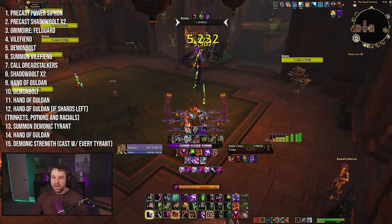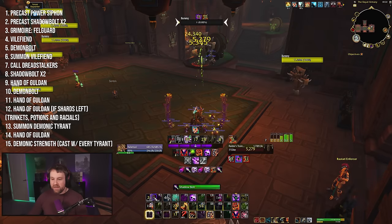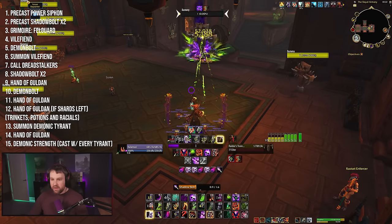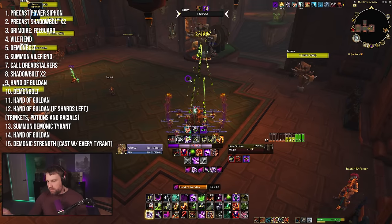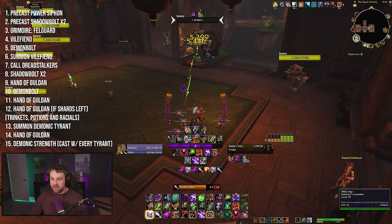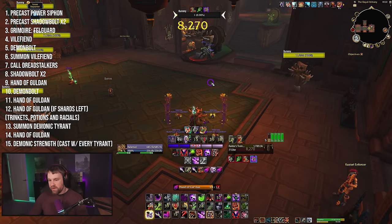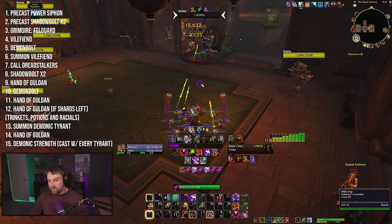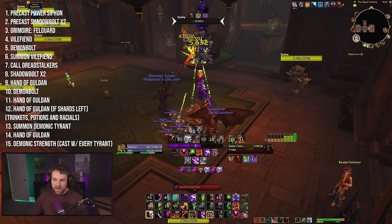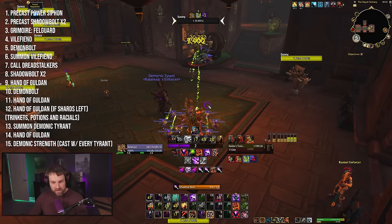Keep an eye on your Doom Brand uptime — it's very important for Demonology because of your tier bonus, as an active Doom Brand can spawn Doom Guards. Cast three-shard Hand of Gul'dans and cast dogs on cooldown. You're playing a one-minute Tyrant version, so Vile Fiend will come off cooldown around now but hold it for your next Tyrant in about 25 seconds. You can Power Siphon basically on cooldown while being mindful of building Demonic Cores into your next Tyrant.